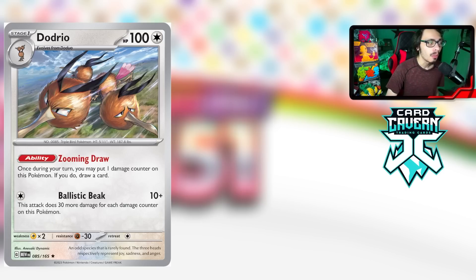You can combine Dodrio with other damage manipulators like Gapejaw Bog and Damage Pump. It also has good synergy with Pokémon that want damage on them — Tyranitar EX might finally have a new partner, and even Suicune and Zacian V-Star can benefit from Dodrio's ability. Being able to draw a card and also deal a ton of damage is really good. If Dodrio goes unchecked in the late game, this card can swing very hard with Ballistic Beak.